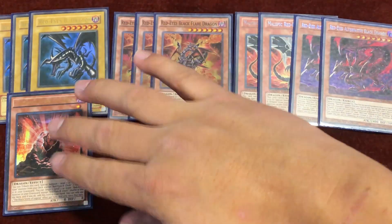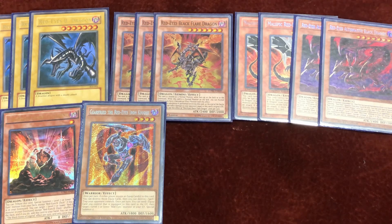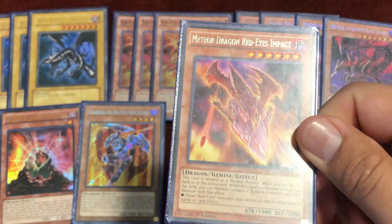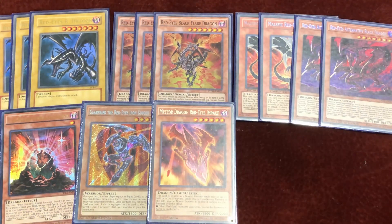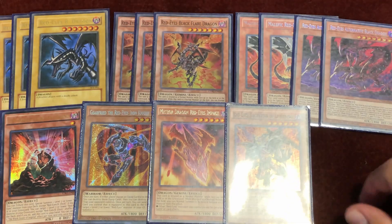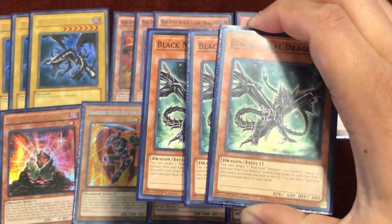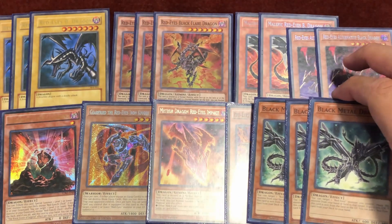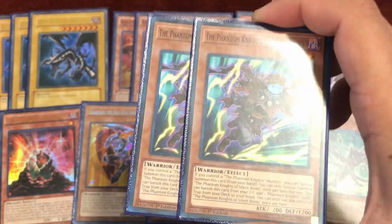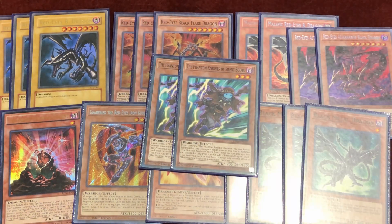The rest of the Red-Eyes cards: one Blackstone Legend, one Gear Freed the Red-Eyes Iron Knight — it's a Gear Freed name and a dark monster used for Red-Eyes Slash Dragon. One Red-Eyes Meteor Impact, a gemini with Catalyst Field for an easy summon, nice protection, dark monster, and it's used for the fusion. One Red-Eyes Archfiend of Lightning — gemini, easy summon, great board-clear effect, dark monster. Triple Black Metal Dragon — standard, makes a Link, gives your Red-Eyes a 600 attack boost. Double Phantom Knights of Silent Boots — for Red-Eyes Fusion into Red-Eyes Slash Dragon, which gives automatic access to Fog Blade, and it's dark.